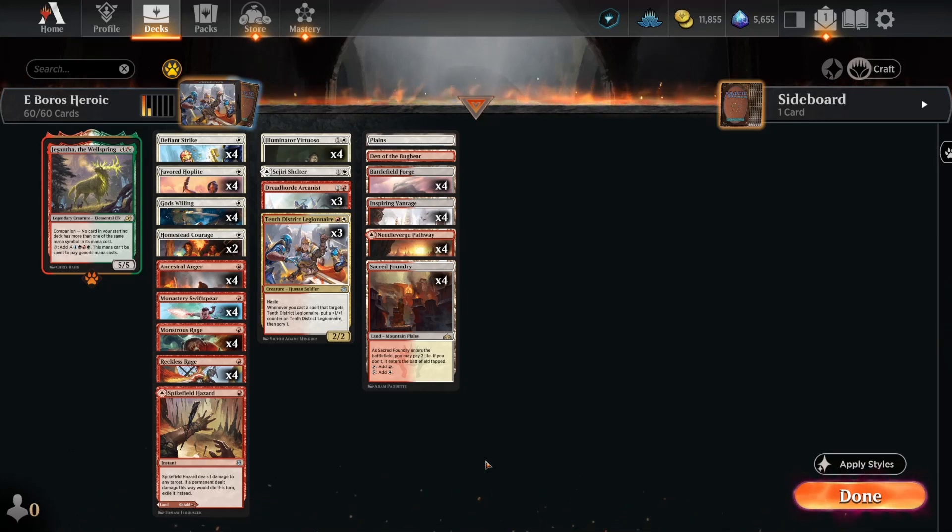If you've never been here before, this is the Mana Dad channel, where we play what is good in Magic, mostly on Arena. And today that is the midweek Explorer event. Let's go see how we do. Deck list will be in the description, as always.